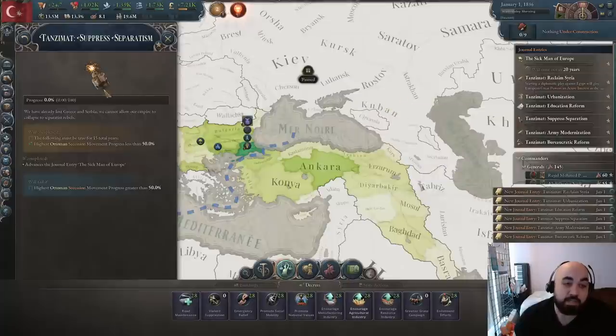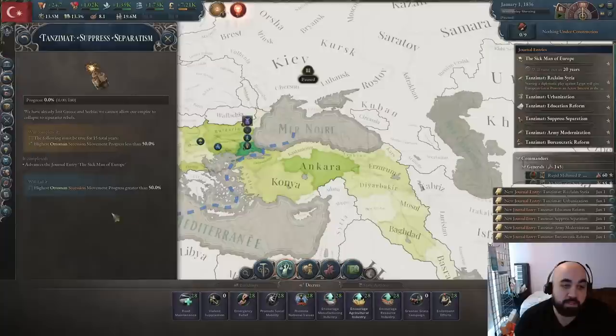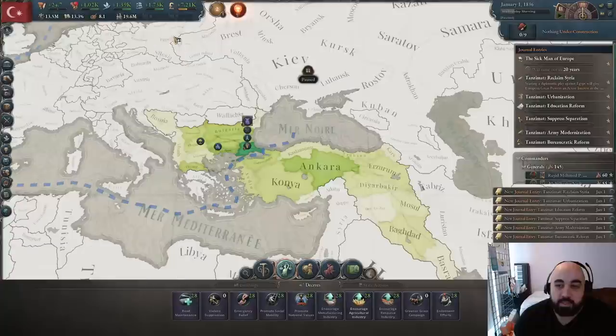We have suppressed separatism — we just need to keep secession movements from progressing more than 50%. This generally means running max taxes is a little risky. Pick events that anger the fewest pops, especially avoid pissing off orthodox pops since they're already discriminated against. Other than that, this generally completes itself.